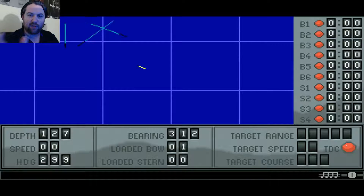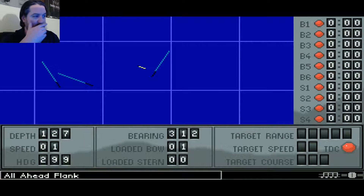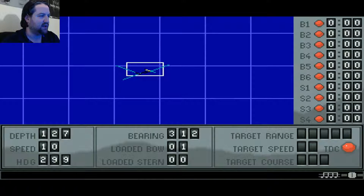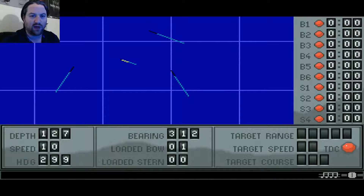Those two ships I locked on afterwards - both of those were cruisers, I think they were actually heavy cruisers, which means they're worth a lot of tonnage as well. I got one, I sank one, but the other one I was trying to shoot at got away. Any ship that can't fight submarines will just run. They can move at a max speed of like 36 knots, and even the best submarine can't go beyond 20 knots. So there's no way in hell I'm going to catch those ships - those that get away are gone.